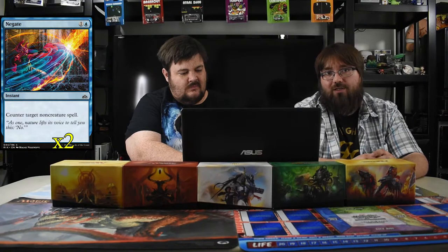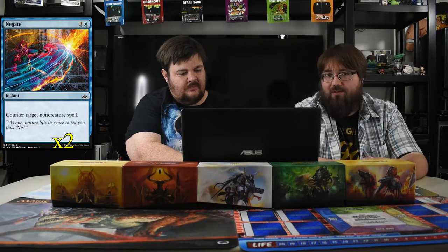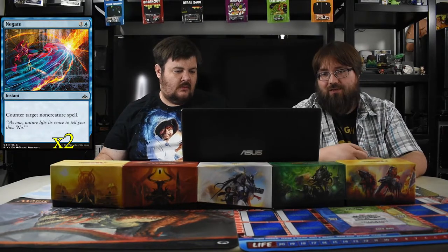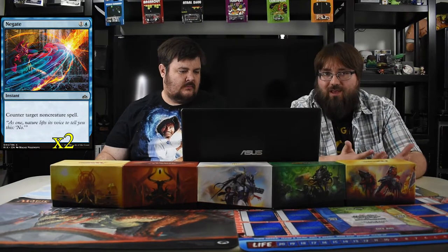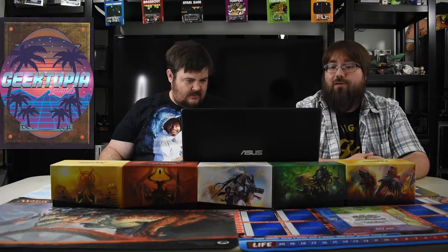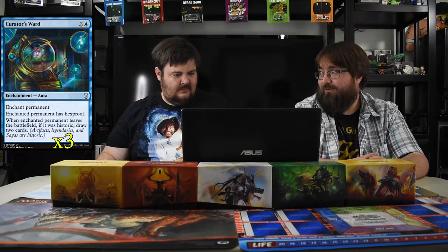We have some spells to protect your creatures because you need them. We've got Negates — counter target non-creature spell for two mana. On Arena I tried Syncopate but with the X cost and only ever wanting two or three mana max with this deck, and when you're casting enchantments you don't have mana left, Negate just wins.